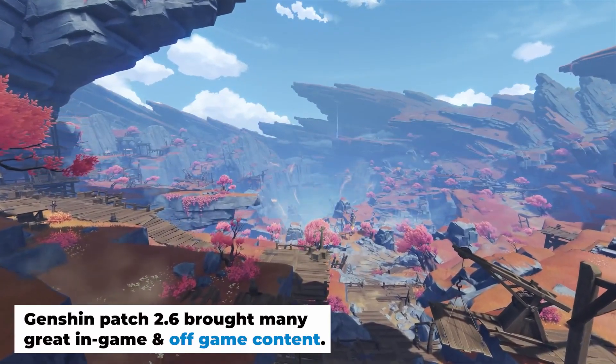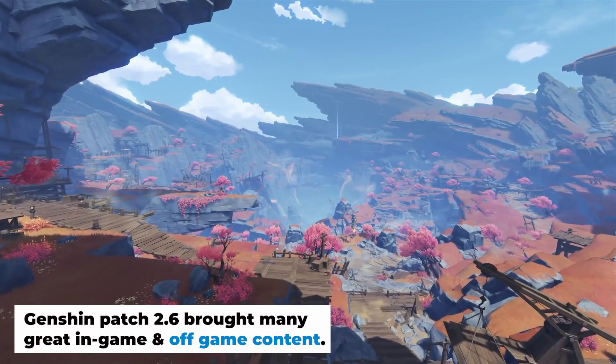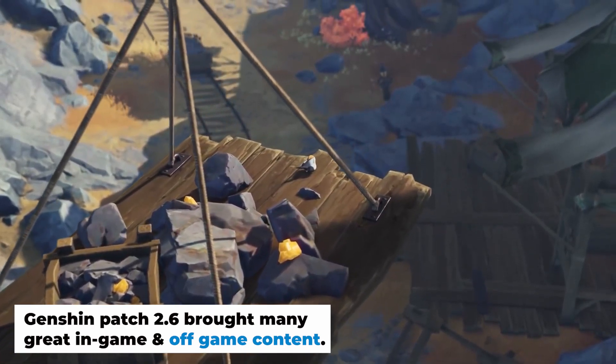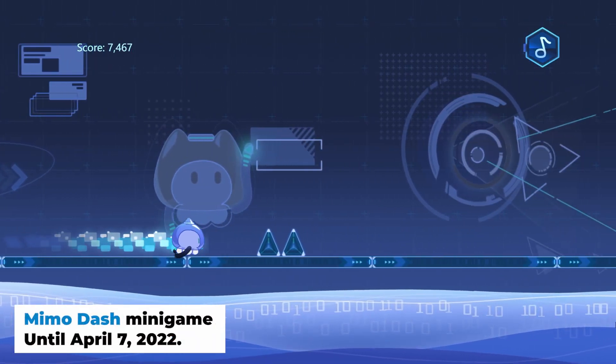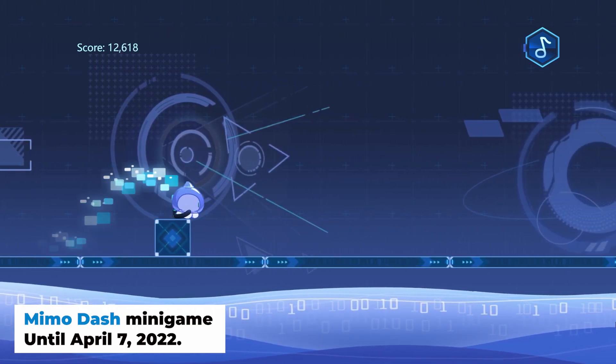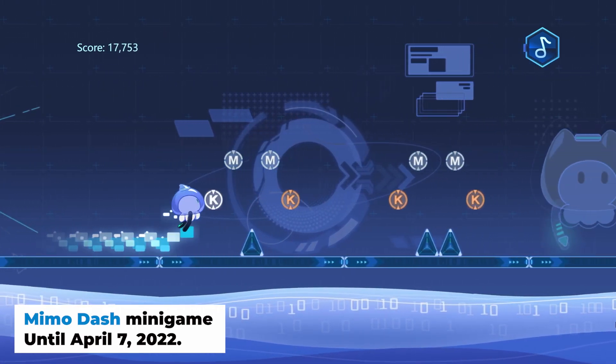Hey everyone! Genshin patch 2.6 brings out a lot of great in-game content. It also brought many off-game content, like Miyamo Dash, Huyo Lab's newest minigame that lasts until April 7th.